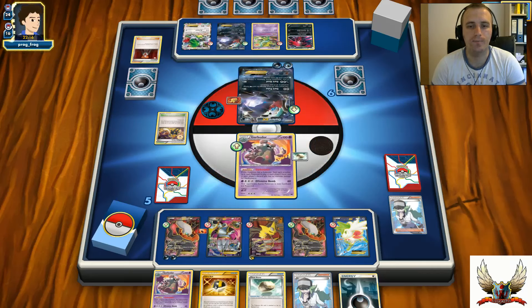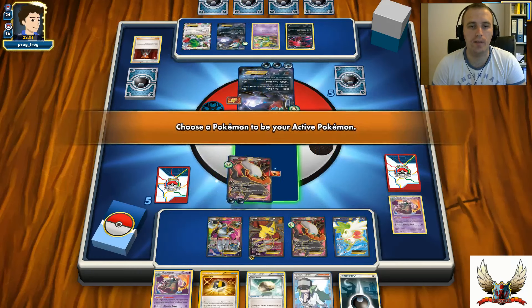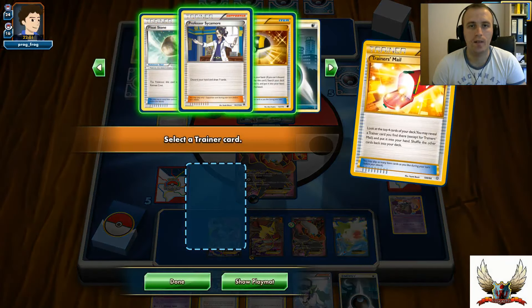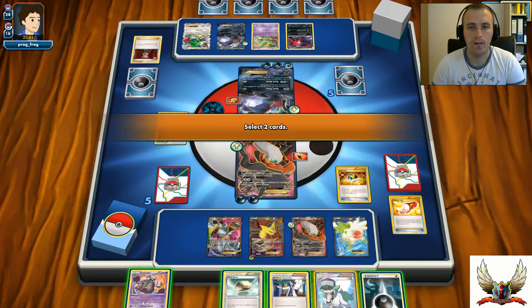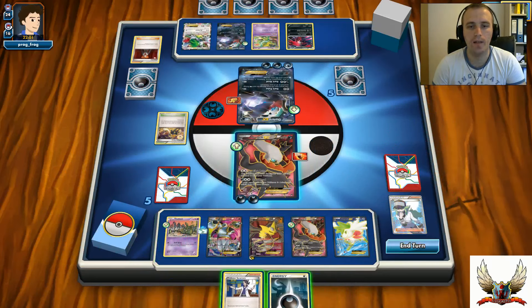At least I have Ultra Ball in hand so I can search for another Trubbish - maybe if I can top-deck Wally I can just place another Garbodor with Float Stone into play. There's a Trainer's Mail but no sign of Garbodor. At least I can go with Ultra Ball for Trubbish. I do have Trubbish - so there's a Trubbish and Float Stone attachment. Let me do the math: 1, 2, 3, 4, 5 Darkness Energies - I can hit for 40, 60, 80, 100.